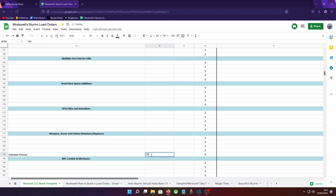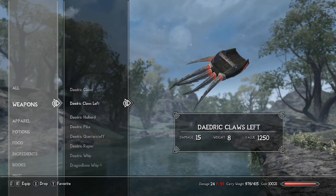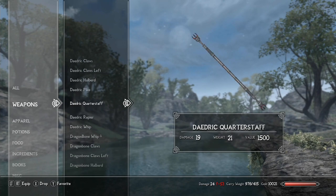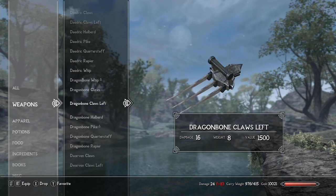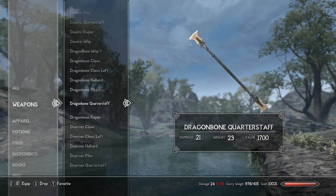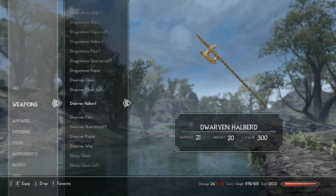The weapons themselves will still show in loot or on NPCs and work like a weapon of their type, using either vanilla animations or the ones you have installed, so you would still have new weapons to mess around with whilst waiting for the mod to be finished. I suggest putting this mod below your animations to make sure it works correctly. With all of that admin side done, let's take a look at the more fun aspect — the weapons and animations themselves.